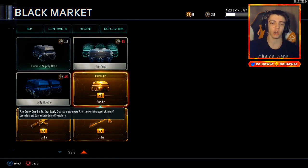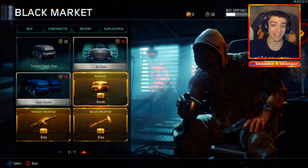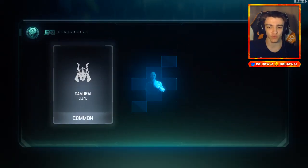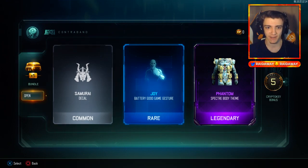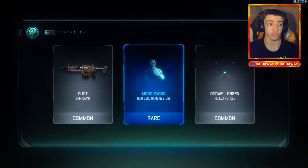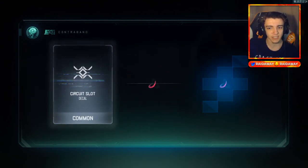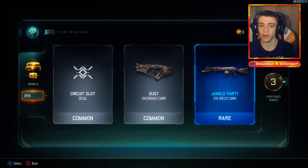Thank you so much. Alrighty guys, we are back — we restarted the application. I'm so excited about that ballistic knife — I did not expect that to happen. We've got six more rare supply drops right in front of us. We could potentially still get more DLC weapons in these. I might have to do another nose drop — I swear it gave us luck. Let's do another nose drop, see if it gives us another DLC weapon. Nope — just a brackie.